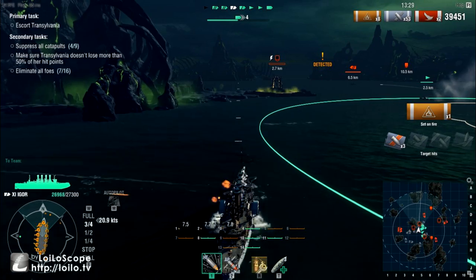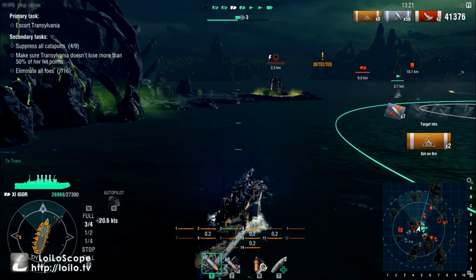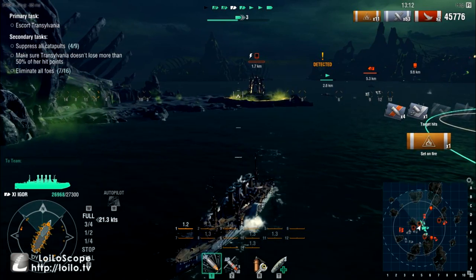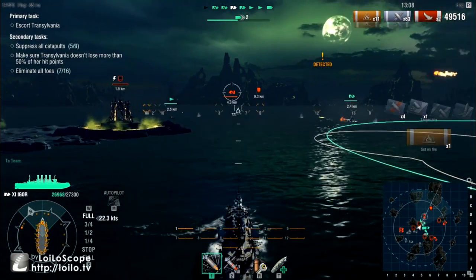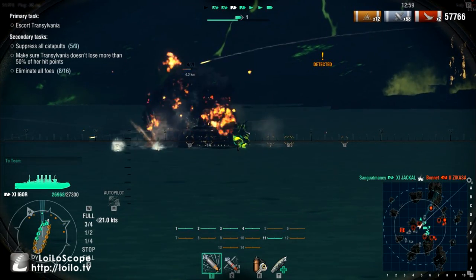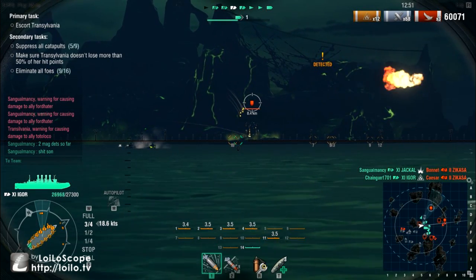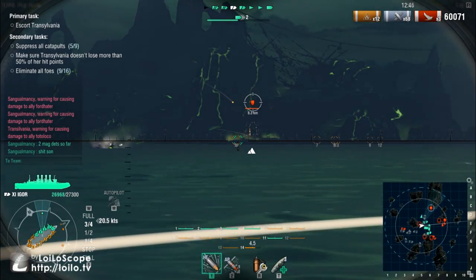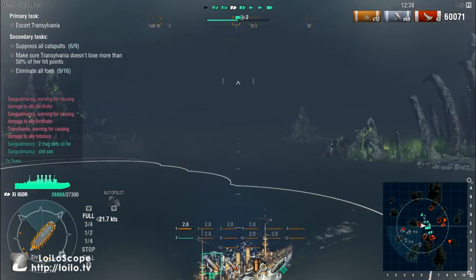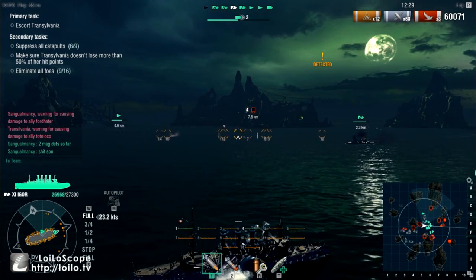It's also worth stating one of the things I did forget here. The Igor — as you can note by the huge amount of fires I'm racking up — your shells in the Igor have a 35% chance to set fire on target. So you need to be firing nothing but HE. There's also one more tip: this is a zikasa — you see this skull thing at the front? That is where the ship's citadel is. And for those of you thinking I'm using an aimbot: no. I'm using the free camera mode to look around in the replay. This is not me playing live.